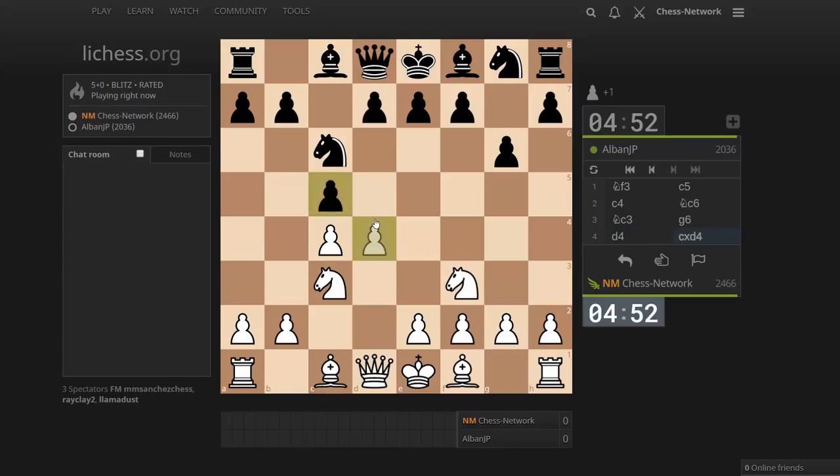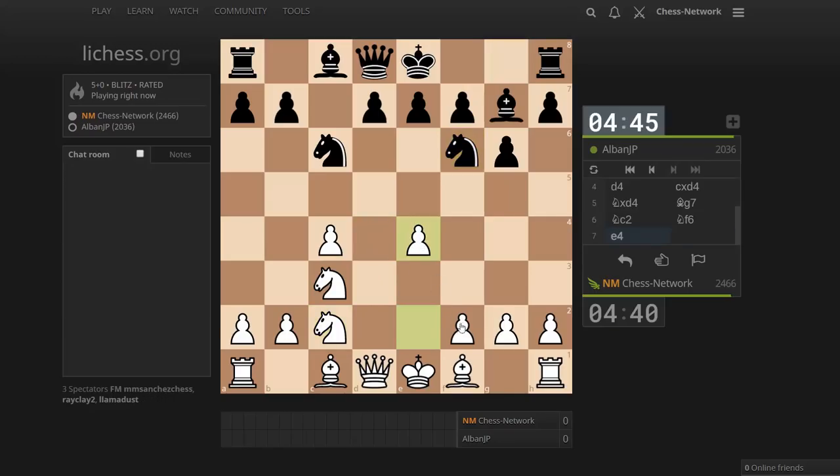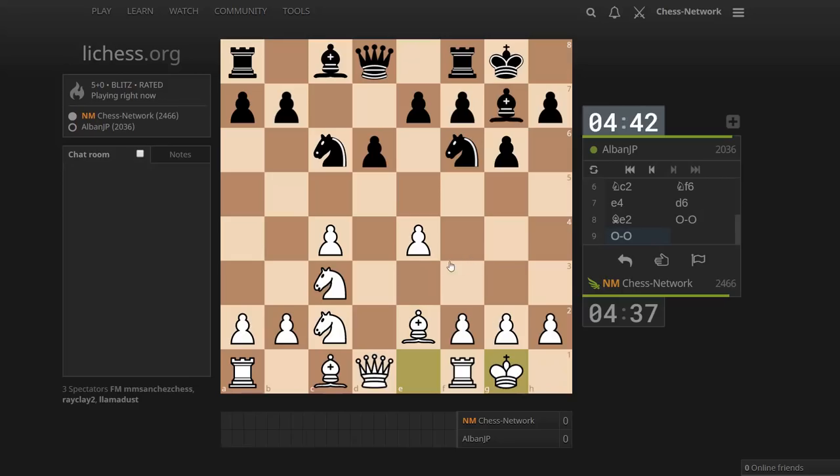Let's make sure we get in D4. B4 is not possible. I want to drop the knight back and see if they choose to give up the strong bishop to damage my structure. I don't want to play E3 to support the pawn because I want to put my pawn on E4. Maróczy bind and grip over D5. I want to control these two pawn breaks if possible.